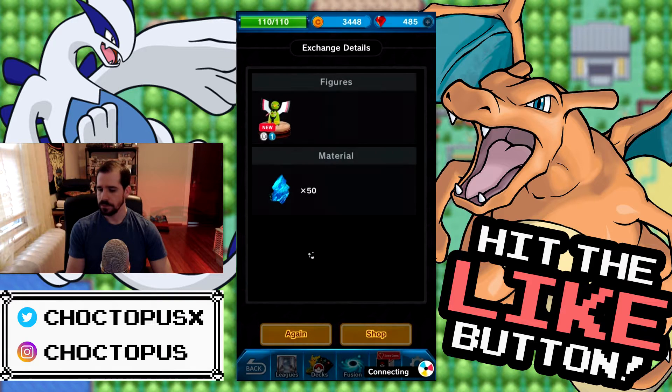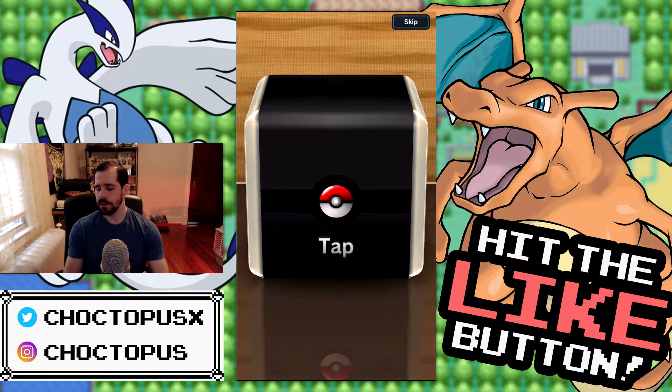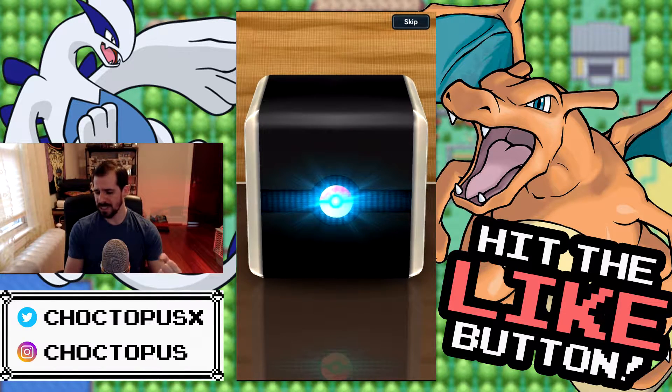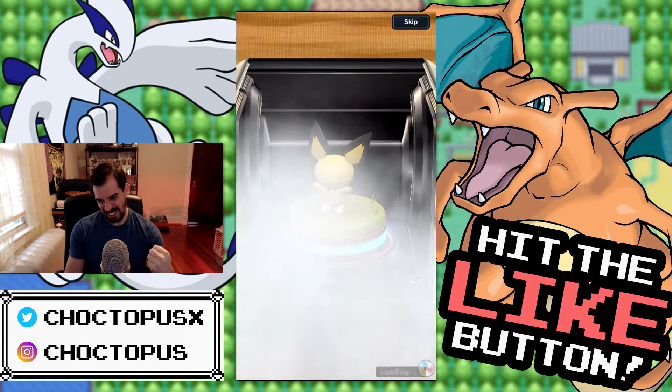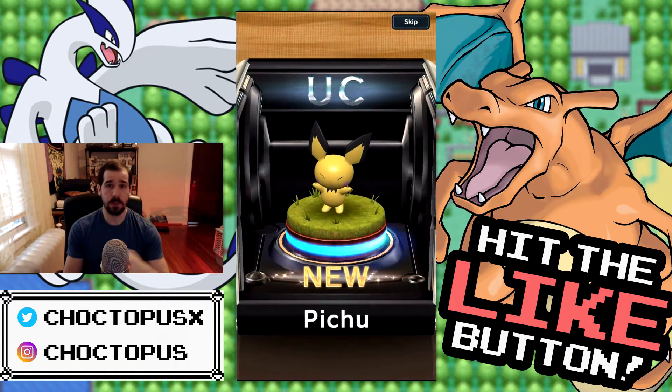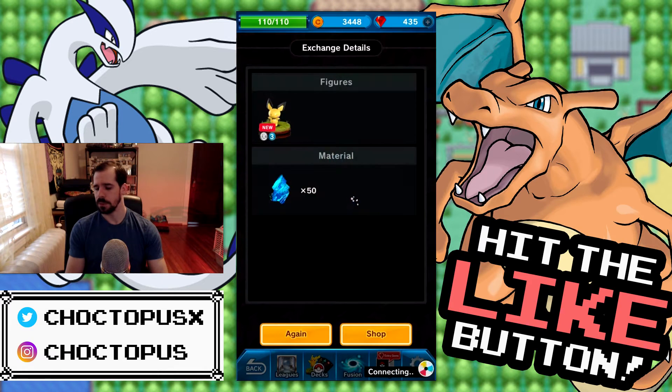I'm not sure how easy it is to acquire gems in this game. Come on! Pichu - uncommon. So we pulled two uncommons so far, not bad. Pichu is sleeping. What is wrong with that Pichu's face? We got some material.